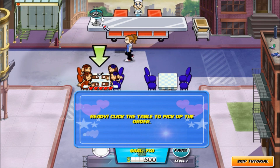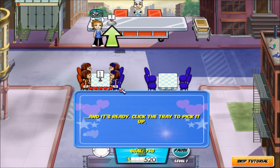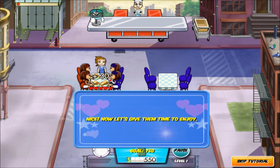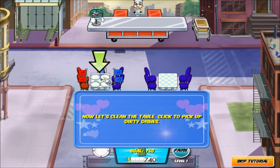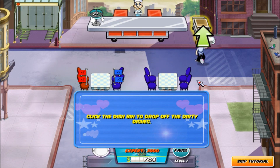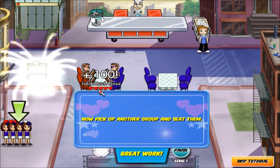Ready? Click the table to pick up the order. Got it. Now click the ticket station to place the order. Great — Cookie is preparing the food, and it's ready. Click the tray to pick it up. See how the number lights up to show where to take the food? Nice. Now let's give them time to enjoy. Done. Click the table to deliver the check. Speedy service means bigger tips. Now let's clean the table — click to pick up dirty dishes, then click the dish bin to drop them off.